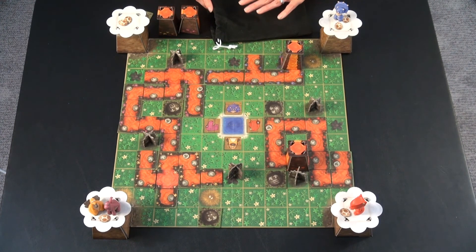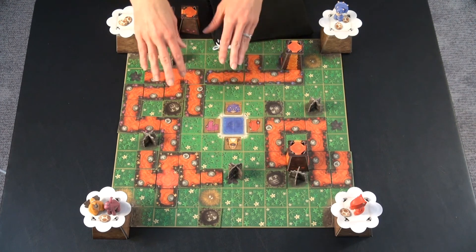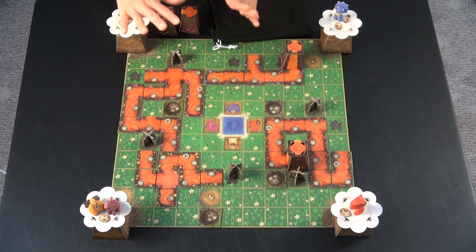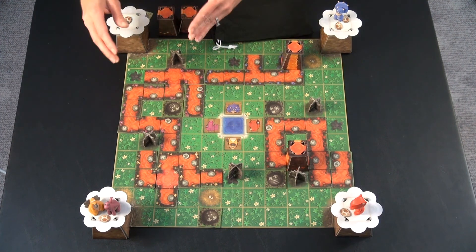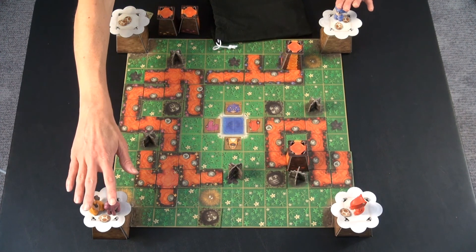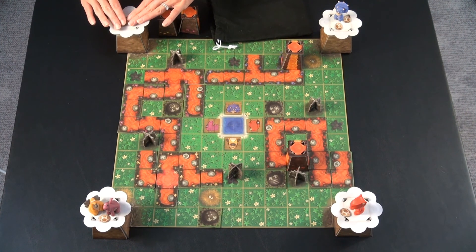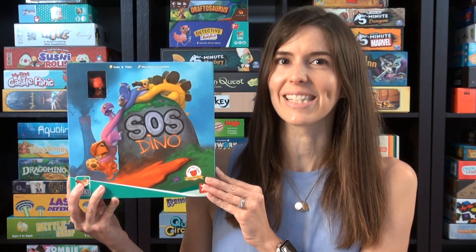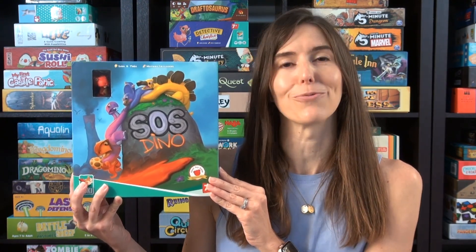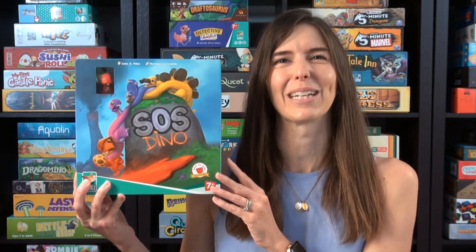At that point you score — there's a chart to show you how well you did. Depending on what you drew and the obstacles you chose, you can be very proud even if you didn't save everything. You score two points per dino that made it to the mountain and one point per egg saved on the mountain. That's how to play SOS Dino — it's a great little cooperative game for the dinosaur fan in your life. Thanks and see you next time from Game Like a Mother.